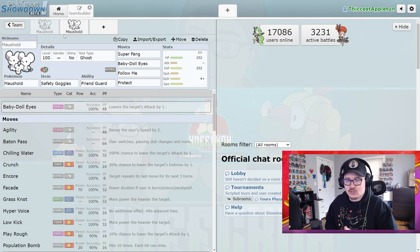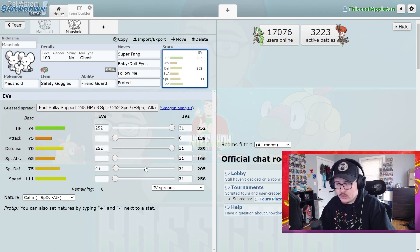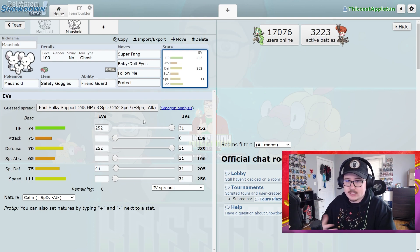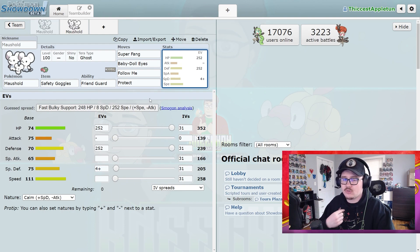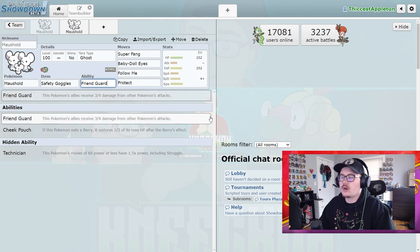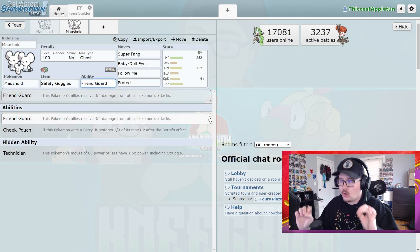Maushold has changed fundamentally from the start of Scarlet and Violet VGC to the current format. It used to be a Wide Lens Population Bomb user because its speed stat is actually pretty good and you're able to outspeed a lot in Series 1. However, now Flutter Mane exists, Iron Bundle exists, so many faster Pokemon exist, so Maushold can no longer just go out there and do its thing with Population Bomb.